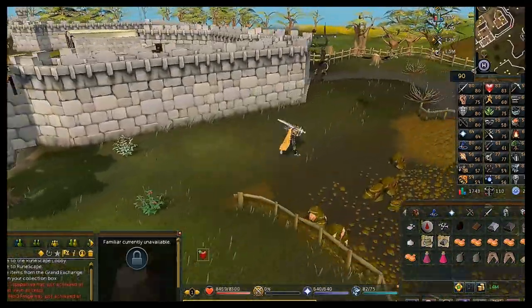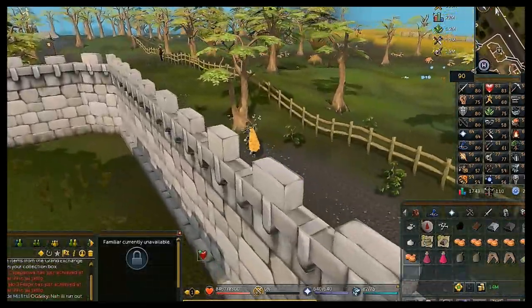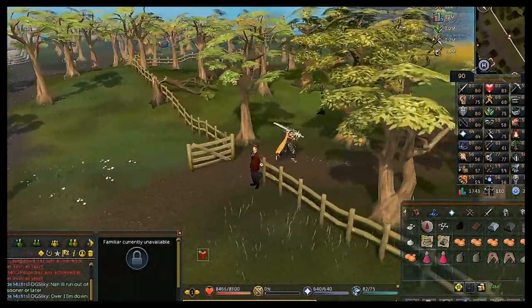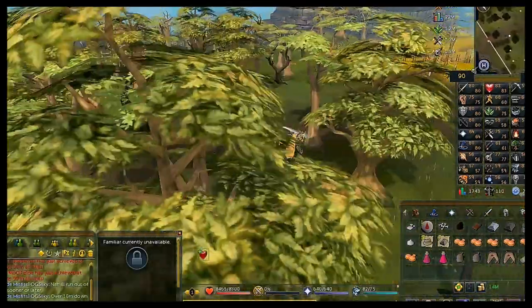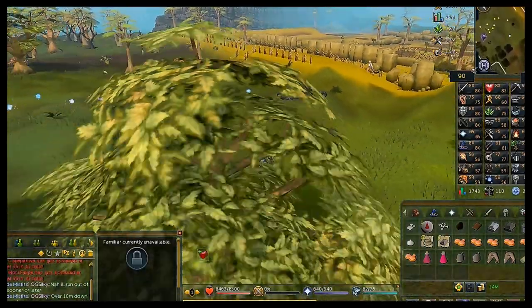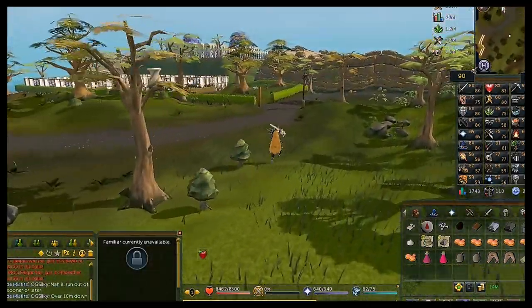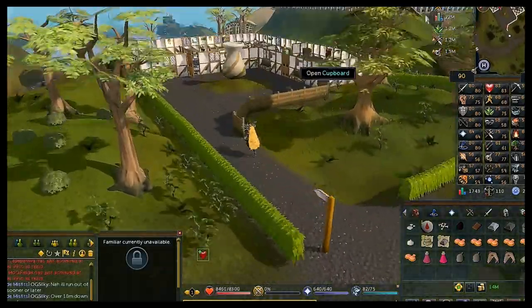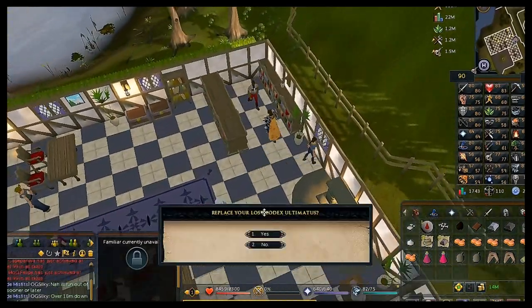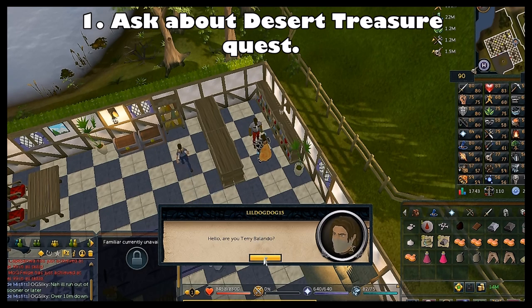Once you get to the wall on the eastern side, go north. There's going to be a gate in the fence to your east where you can get to the Dig Site, located right next to the museum guard. Once through that gate head south, then east again and you'll see the exam center.